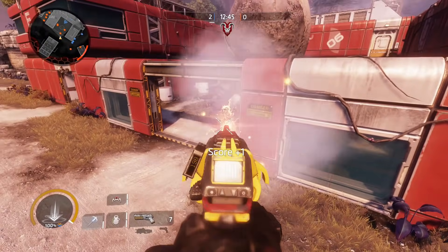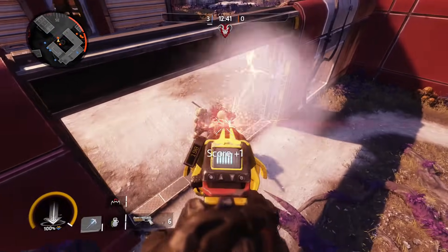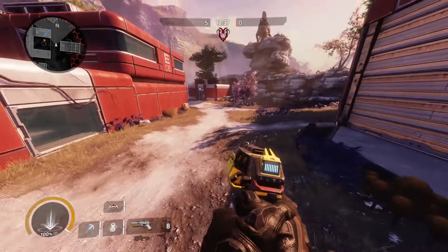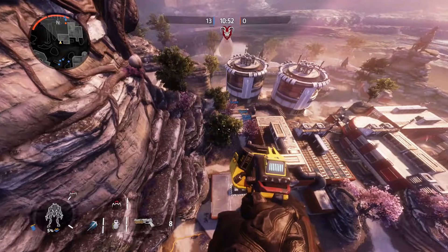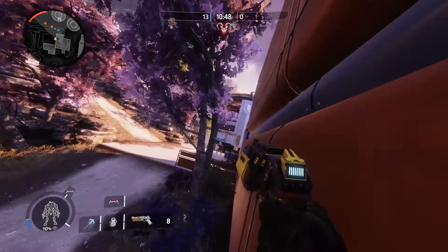I think Valk will have more mobility than what you see here in Titanfall. In Titanfall, it's pretty stagnant. You jump, you ADS to hover, and then you sort of just sit there. You move forward a little bit, like a meter or two, and then your boost runs out and you fall to the ground. I think in Apex Legends, you're going to get a little bit more mobility with this.